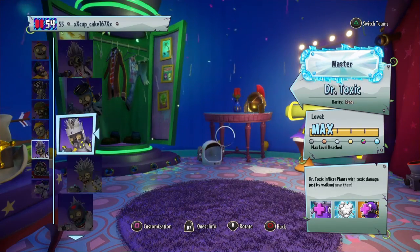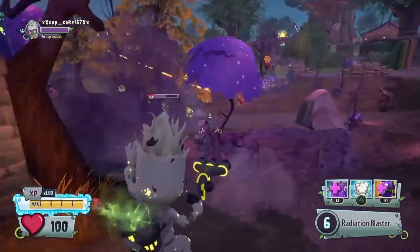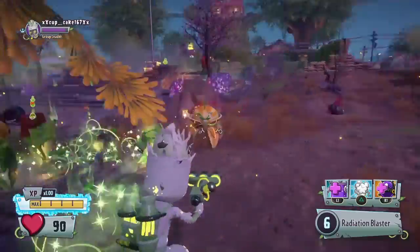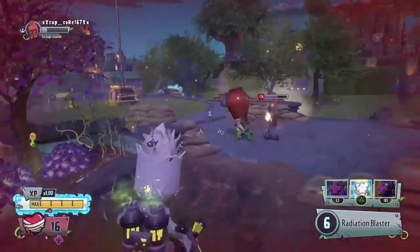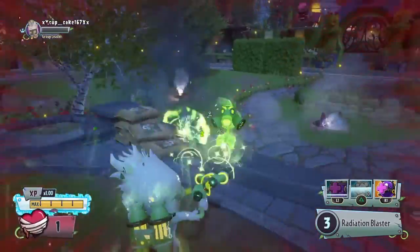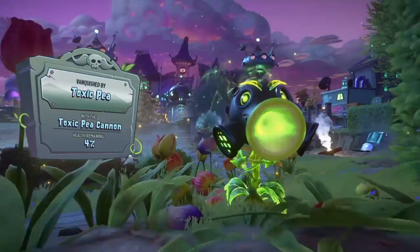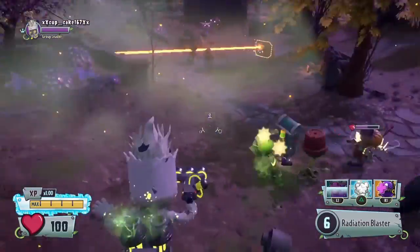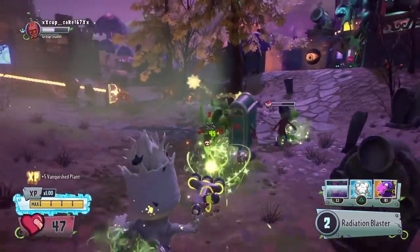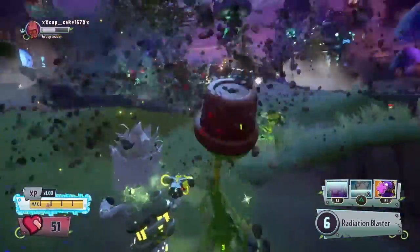In the number 9 spot we have the Dr. Toxic. Dr. Toxic only has five bullets if you don't have any upgrades, and he gets one more with the ammo upgrade. He does around 33 damage maximum, and he does toxic damage — you have to be really close. Up close it is 45 damage, which is more than the Chemist.